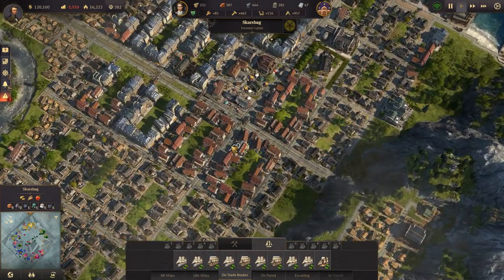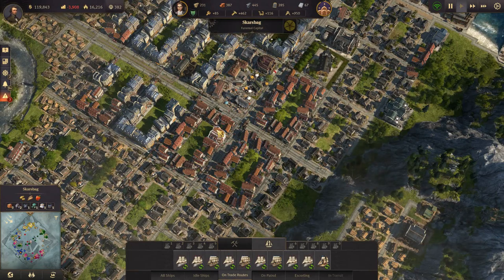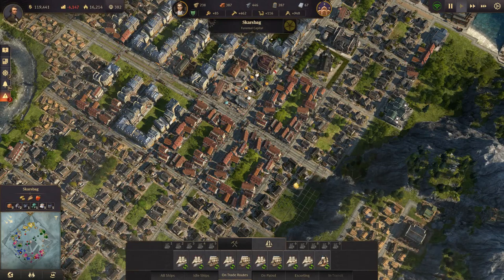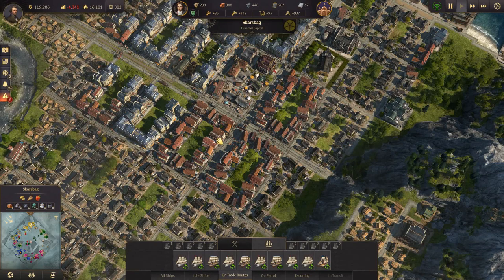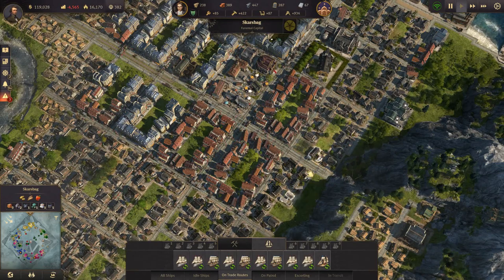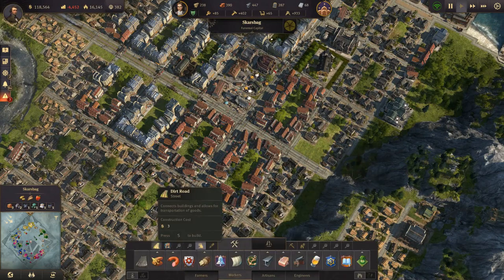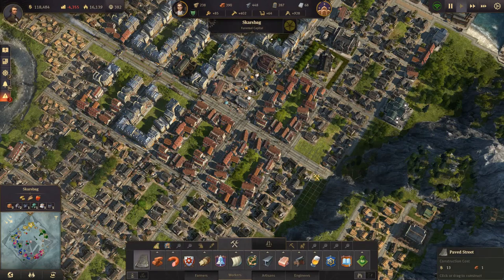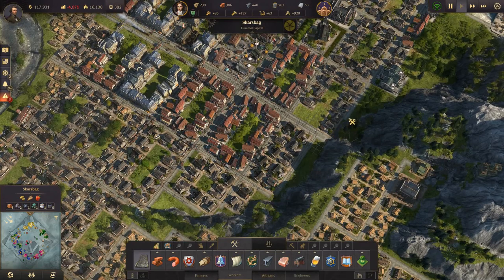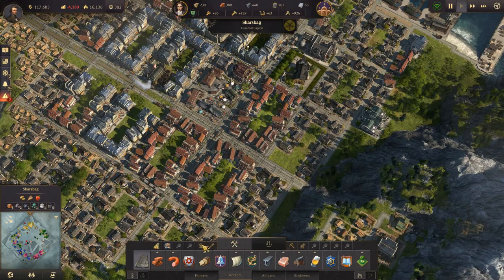So we're going to fix that by moving some houses around again. Let's see what we can actually do... Something like this, and then just build a road up this way. Okay, we need to move more.